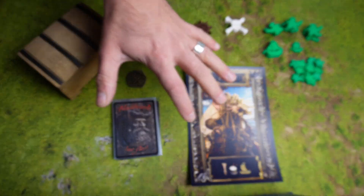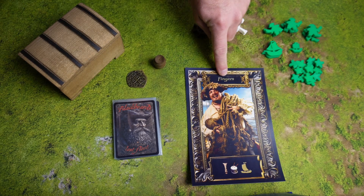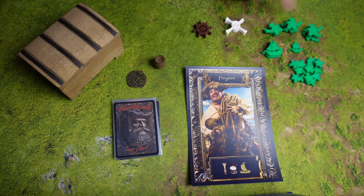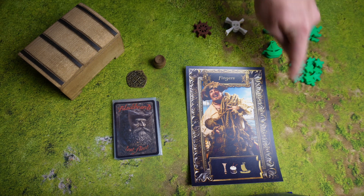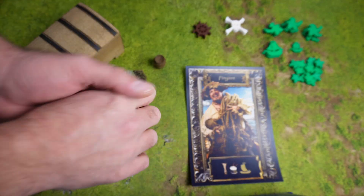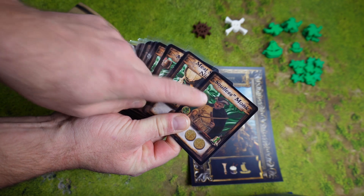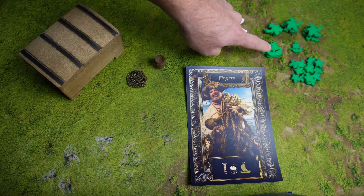Next we need to set up our player area. First we need to choose a captain — here we can see the captain's name and an ability which I'll tell you more about in a bit. We also need to choose a color and then take the corresponding pieces of that color: the pirates and the boats. If you are the first player you need to take the first player token but also the mutiny token. Then we take our starting deck, identifiable by the color of the background of the cards, which corresponds to our player color.